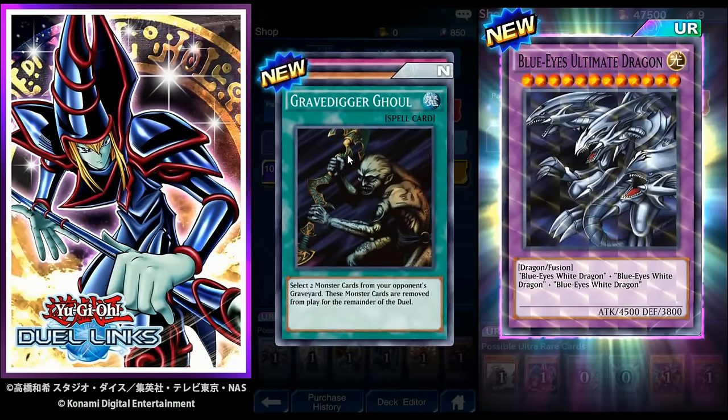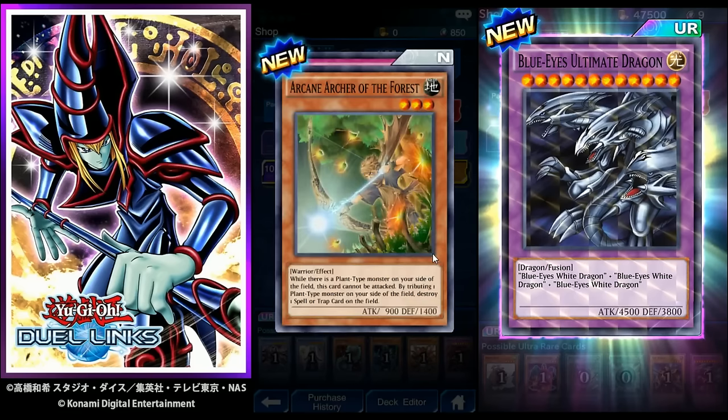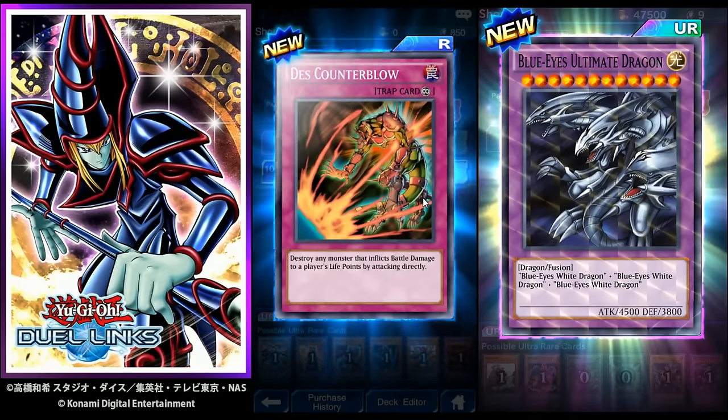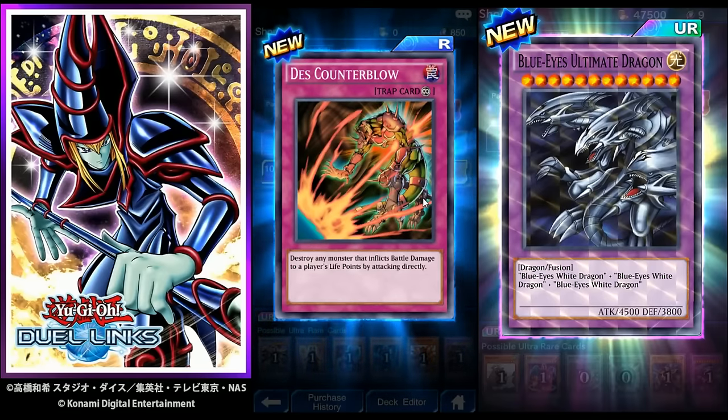Grave Digger Ghoul: select two monster cards in your opponent's graveyard, remove those from play. I already did this video once on my phone and the audio was so messed up I couldn't upload it, so I've been through these cards a couple times — that's why I'm going quicker. Plant card: while there are plant-type monsters on your side of the field this card cannot be attacked; by tributing one plant-type monster, destroy one spell or trap card. Death's Counter Blow: destroy any monster that inflicts battle damage to a player's life points by attacking directly.